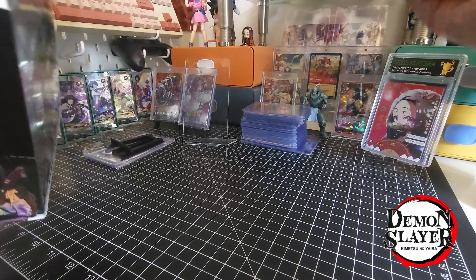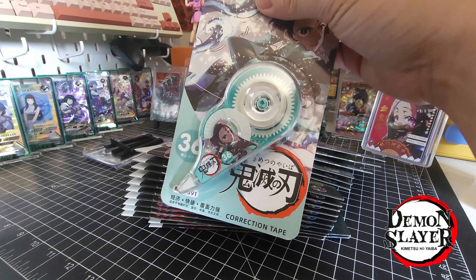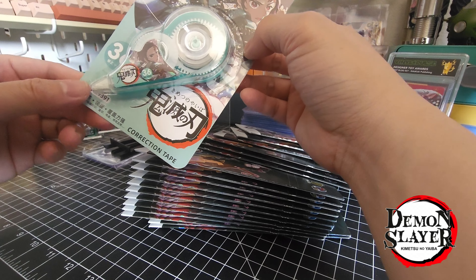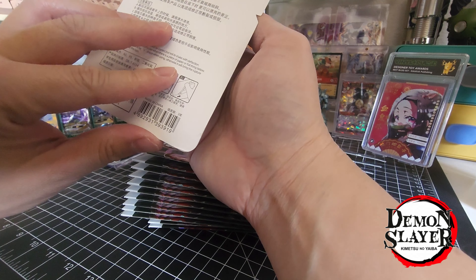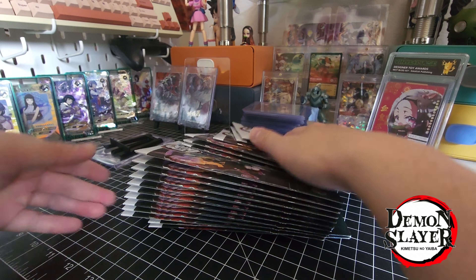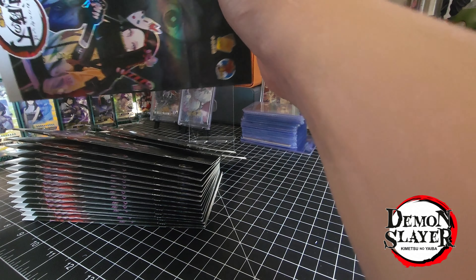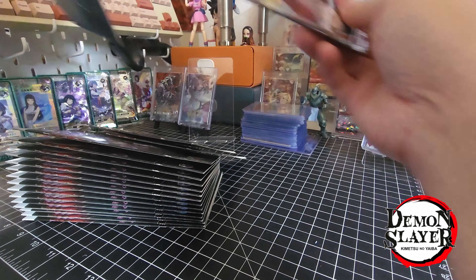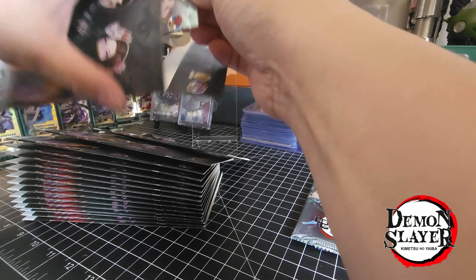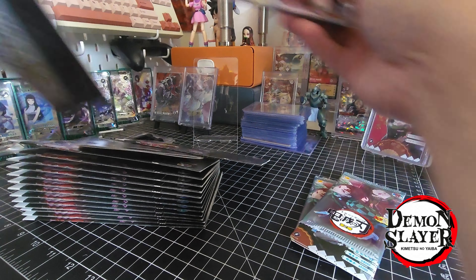These blister things, a little surprise. We cut some white out — every card collector needs some correction tape, they call it. Let me just get through all these real quick. There's a method for this now if you notice.